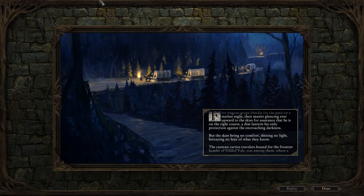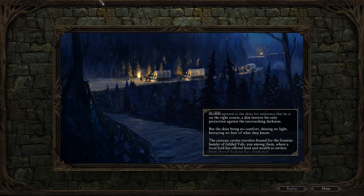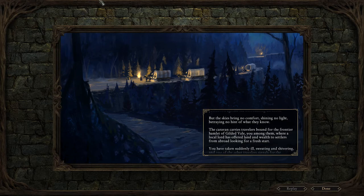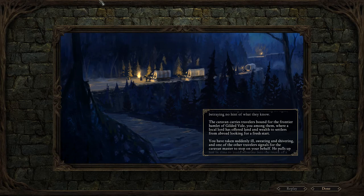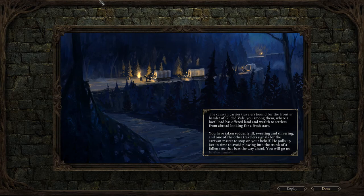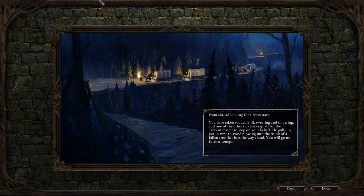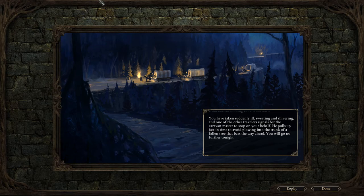The loading screen reads: 'Finally for the path on a starless night, their master glancing ever upward to the skies for assurance that he is on the right course, a dim lantern his only protection against the encroaching darkness. The caravan carries travelers bound for the frontier hamlet of Gilded Vale, you among them. You have taken suddenly ill and one of the other travelers signals for the caravan master to stop. He pulls up just in time to avoid a fallen tree. You will go no further tonight.'